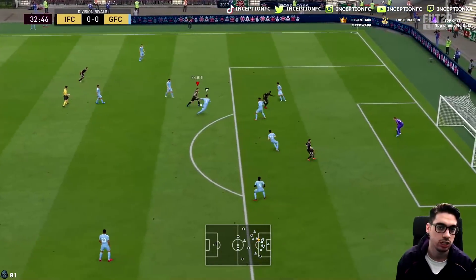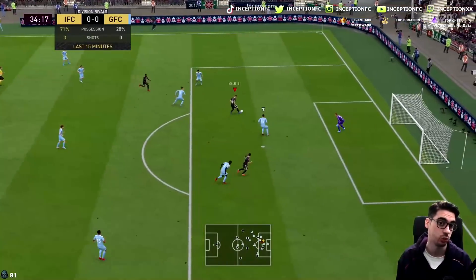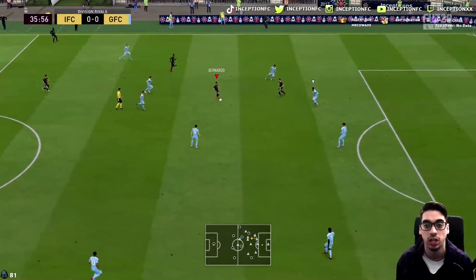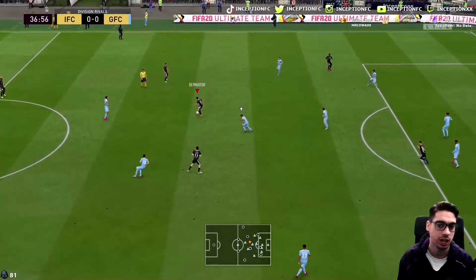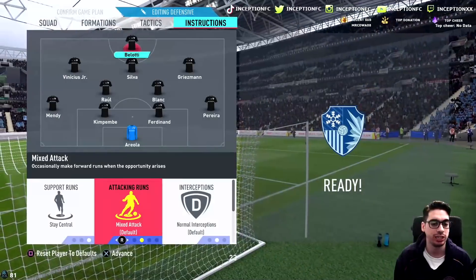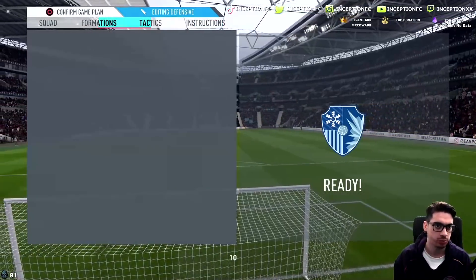He definitely plays better on the stay-central instructions. It almost feels like he would be a fun card on stay-central, get-behind as well, just because of the way I'm noticing him move across the pitch. I like the way he moves in the team on stay central — when he does those movements, you see how he goes back into the middle and does those angled runs. That's what you aim for with a card like this. The next thing I want to try is stay-central, get-behind — I'm curious to see how he's going to move in the lone striker position. He does have high-high work rates, so he'll definitely be moving in a specific way.